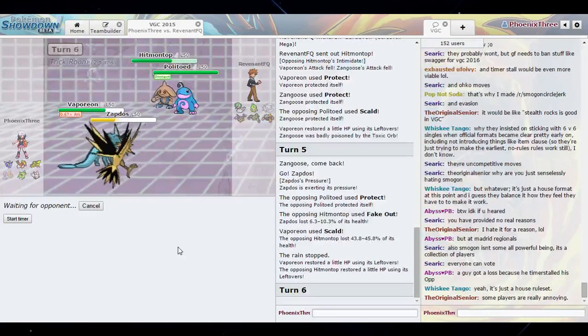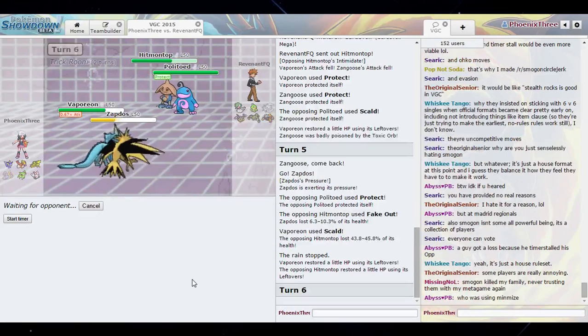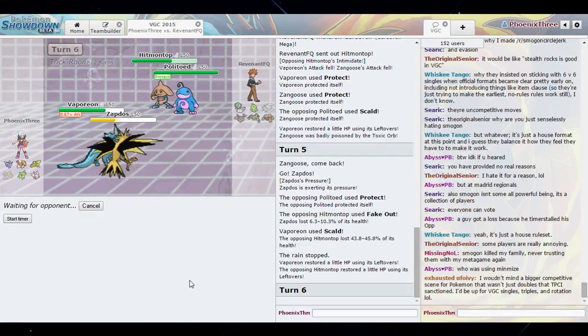I could just Thunderbolt that Politoed right now. Oh man, the Fairy type is such a stupid typing — if it had a weakness to Fire it would be a little more manageable, but I can't hit Fairy for weakness. I just have to hit it once and hope it dies.